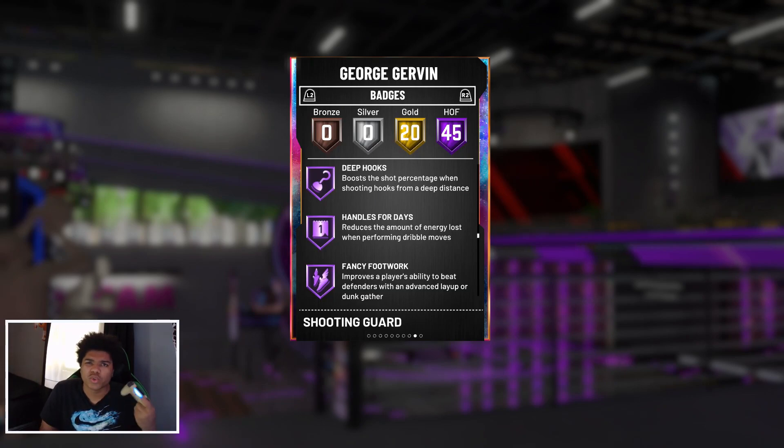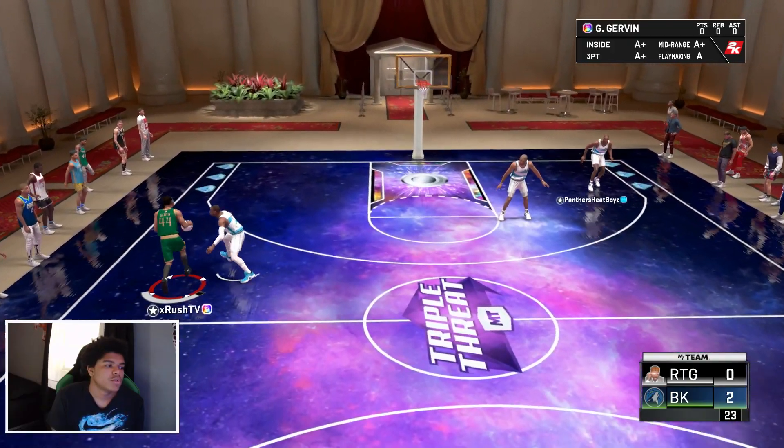Tight handle, space creator, quick first step — pretty good card. His release, I don't know exactly whose release it is, but it's a pretty decent release. He's also Yamino folks, so you know what I'm saying, we're gonna hop into a game with old man Gervin and we're gonna see what he's hitting for. Without further ado, let's get into it.